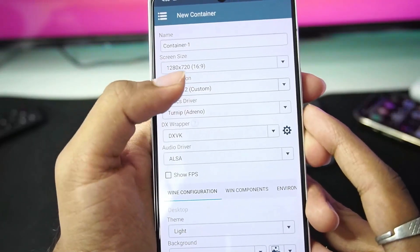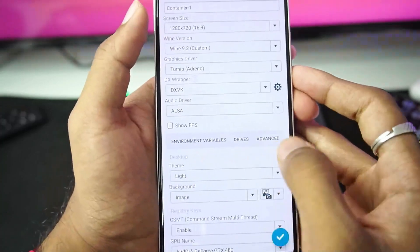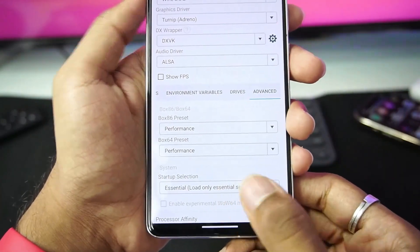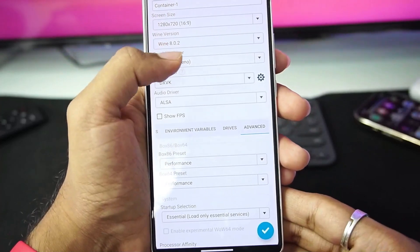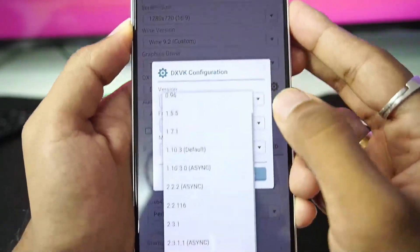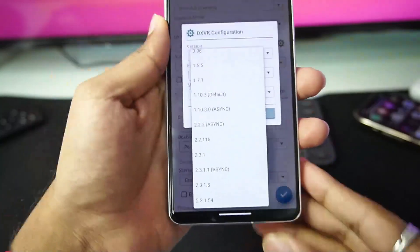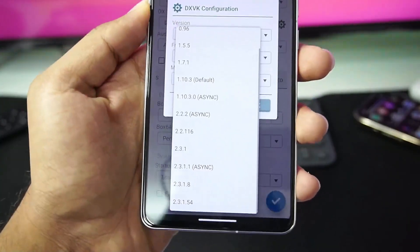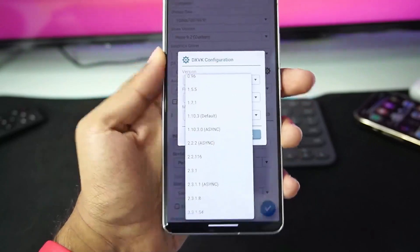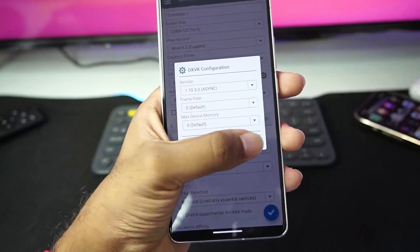In the container creation screen, you'll be able to choose from multiple Wine versions — either Wine 8.0.2 or Wine 9.2. In advanced settings, you'll see the experimental WoW64 mode, which is not present with Wine 8.0.2, so Snapdragon 8 Gen 3 or newer processors will need Wine 9.2. For graphics driver, you get Turnip DX wrapper. We have a lot of DX wrappers available — including 1.10.3 asynchronous, which is used in emulators like Mobox or Horizon. For today's video, we'll go with 1.10.3 asynchronous, then tap OK.